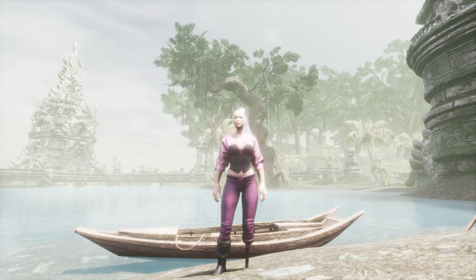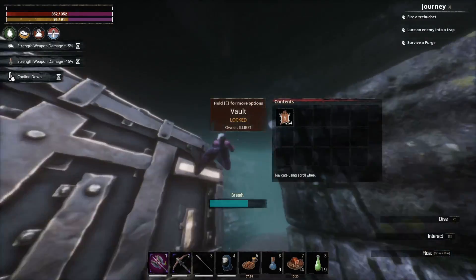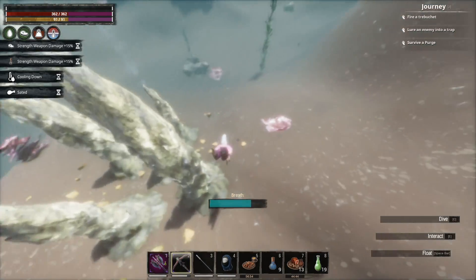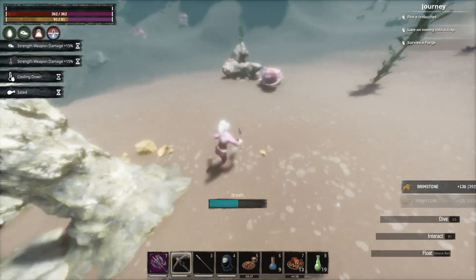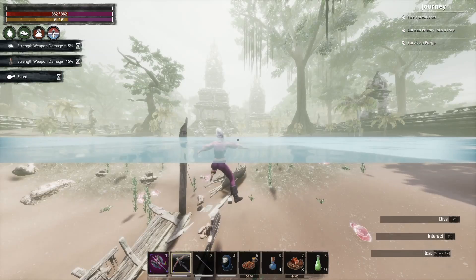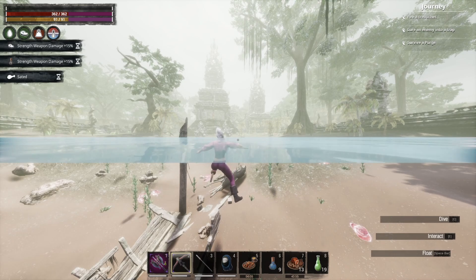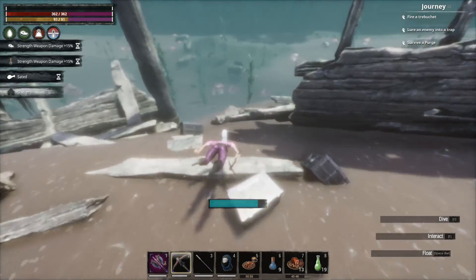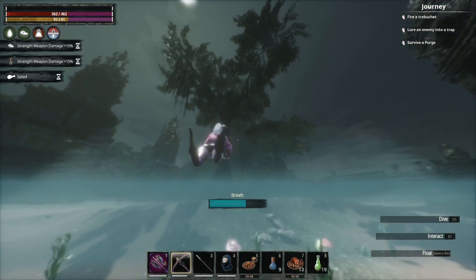Underwater breathing is a fairly vital skill to have whether you're trying to do the Dagon dungeon, trying to access your underwater vault, or maybe you're just trying to farm some of that sweet underwater brimstone in the jungle - the only way to get brimstone in my opinion. Maybe you're trying to farm some gold and silver from the boxes. You will need the ability to not die because you will start dying very quickly as soon as your breath runs out.